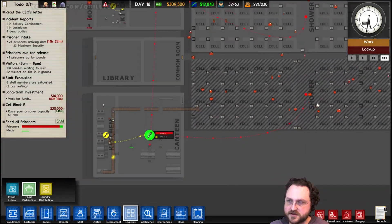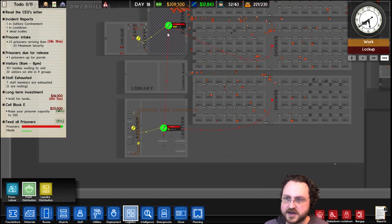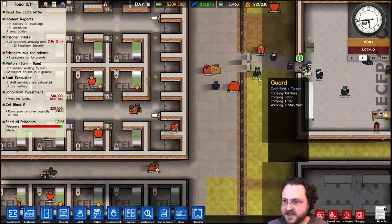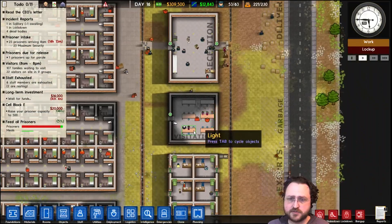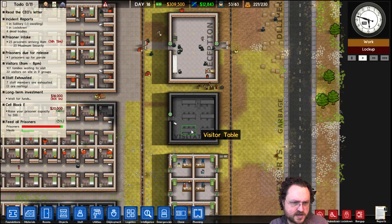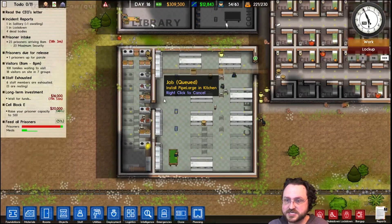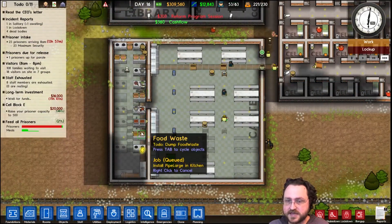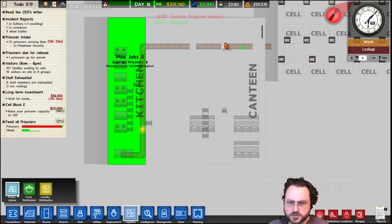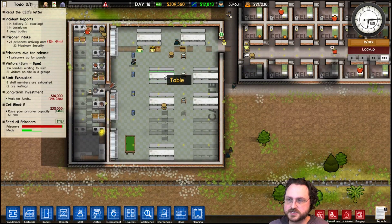I'm not sure what that red line symbol means — like, it's not going from here to there, not going from the kitchen to the canteen. I think multiple kitchens can feed a canteen, and the overflow from here will go that way. A knife? Really? You got a knife in from your visitors? See, this is why I don't allow more visitation — it's just trouble. Now the kitchen is actually functional — not everything is in there yet but they will have enough food really soon. Prison labor — get some prisoners working in there.